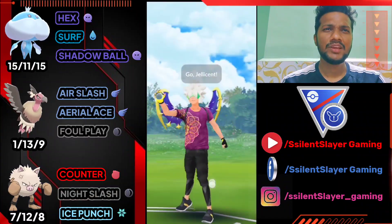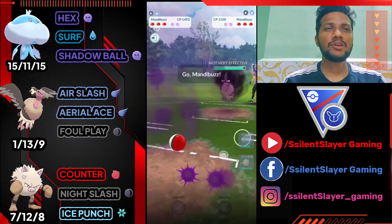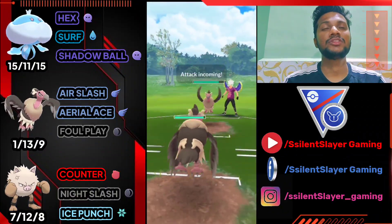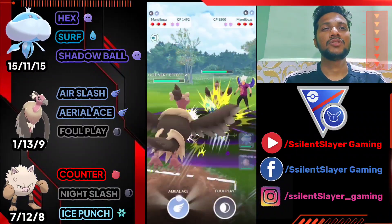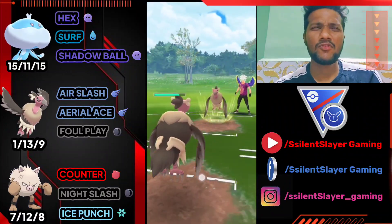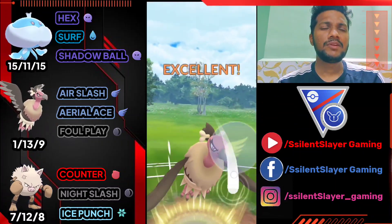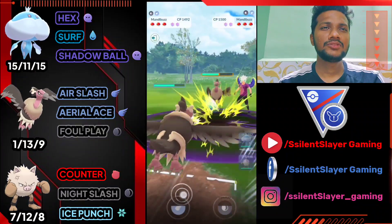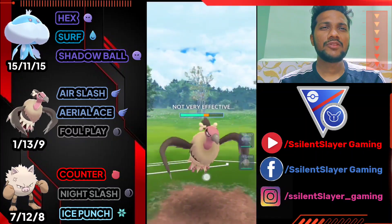Moving on to the next battle — Jellicent versus Medicham, a positive start. He brings in his Mandibuzz so I'm bringing out my Mandibuzz. His Mandibuzz has Snarl, but you can see the damage from Air Slash is really great — that's why I picked Air Slash. Let's go for Aerial Ace, which does more damage than his Foul Play. I think he only has one charge move. We land Foul Play but also got the Aerial Ace off.